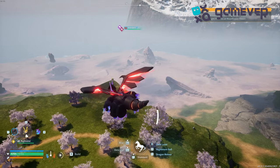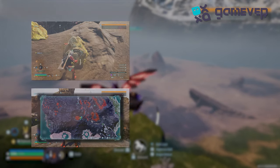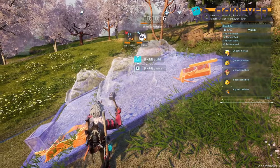Hey Pal World adventurers, Gamever is here with your guide to getting sulfur in Pal World. Sulfur nodes can be found in volcanic areas and deserts — these yellow rocks are rich with sulfur. You can also build a sulfur mine,